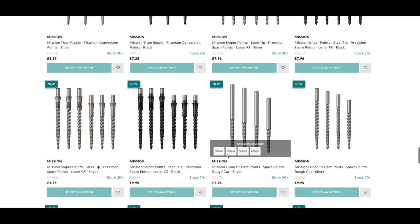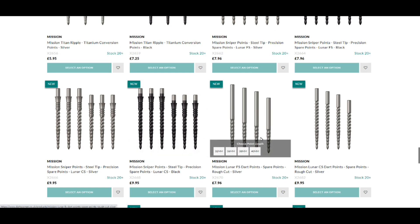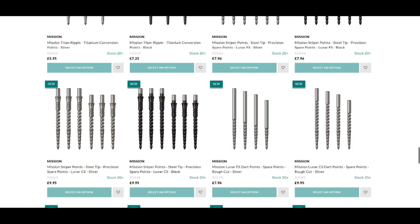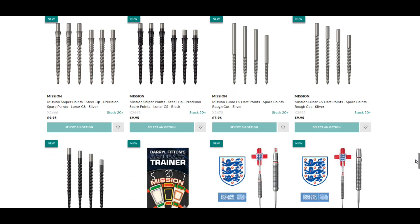The normal ones are £7.86, but with more lengths available. With the Sniper points, the length stated is the section that protrudes out of the barrel — there's about 6mm that goes into the barrel, so if it's 32mm, you take 6mm off and that's what's protruding out of the dart. They're £7.96, and the CS is £9.95. It's a little bit strange why the normal ones are the same price as the Sniper — you'd have thought the Snipers would be the more expensive ones.